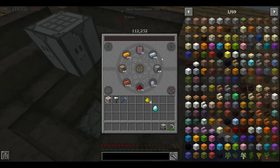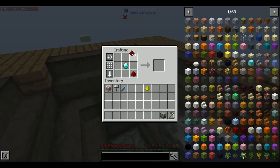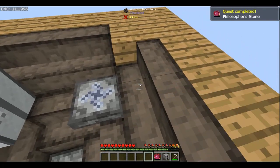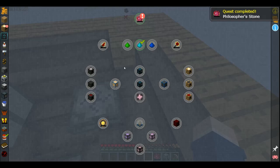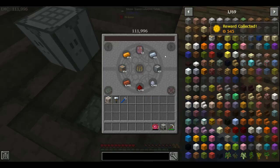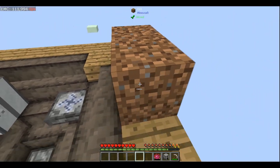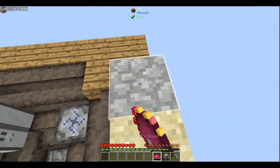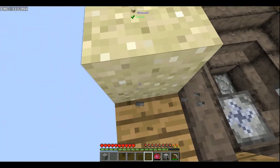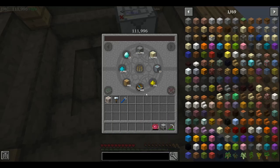Diamond, redstone, glowstone, redstone. And this was our key to cobblestone, and glass, cobblestone, and sand. Sand and cobblestone.